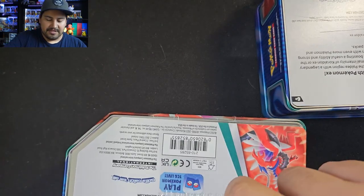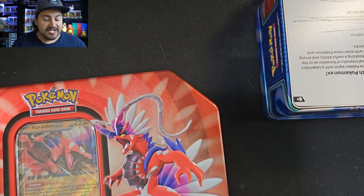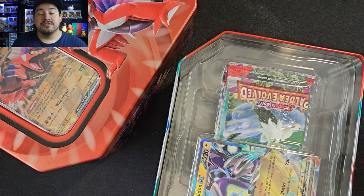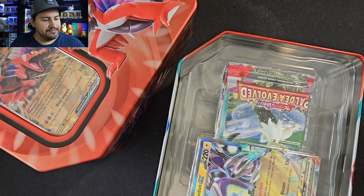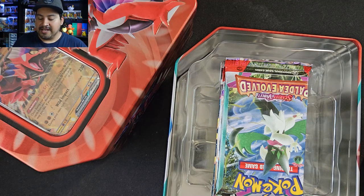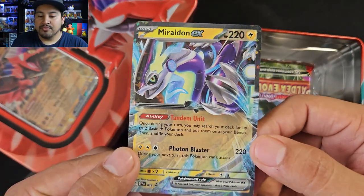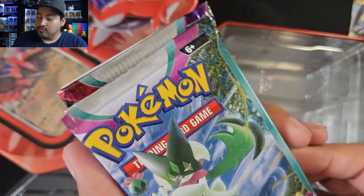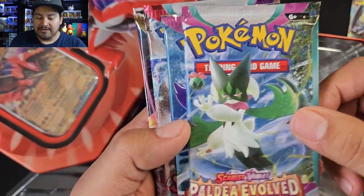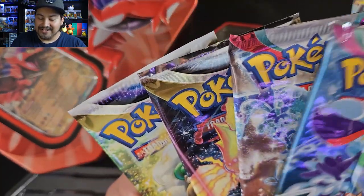It really didn't want to cut. It's kind of nice that they only put the cellophane wrap just to keep it closed instead of covering the entire tin. Let's see what packs we have inside. The Koraidon tin — here is the promo card, and let's see what our packs are: brand new Paldea Evolved is in here, two of them, Scarlet and Violet, Silver Tempest, and Brilliant Stars.